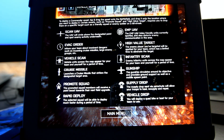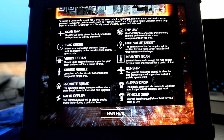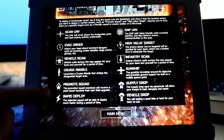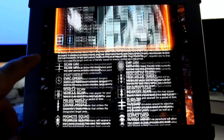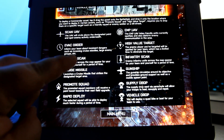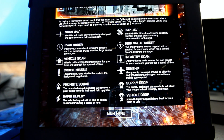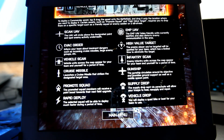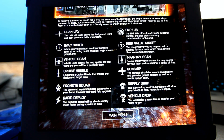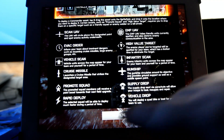I've only been able to do that a couple times. Promote squad member — they receive a point boost towards their next field upgrade. Rapid deploy — the selected squad will be able to deploy much faster during a period of time. There's a little meter that builds up on the side. Scan UAV and EMP UAV are the main ways you score points, then you earn things like vehicle scan, cruise missile, infantry scan, and gunship as your team controls different flags or objectives. Evac order I really don't use — I mostly just tell my squad where to go.